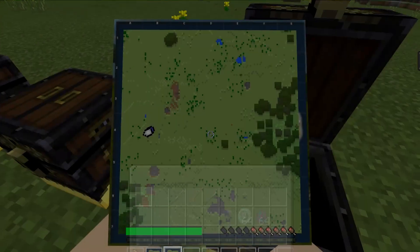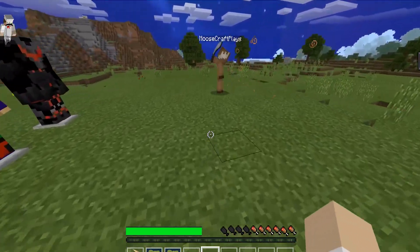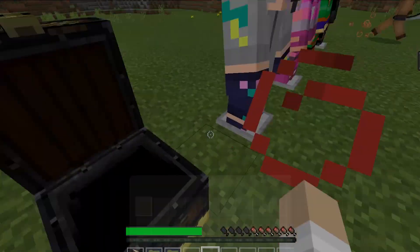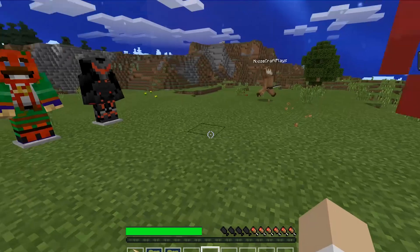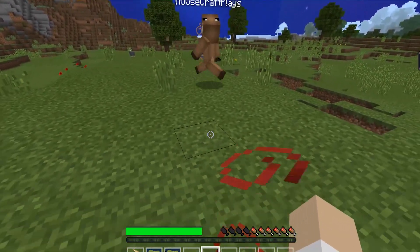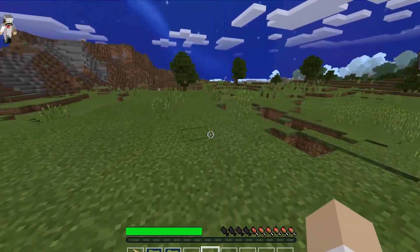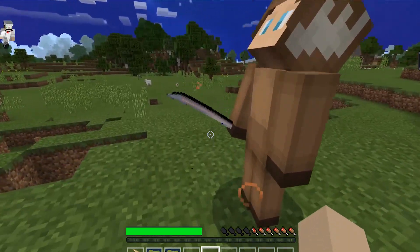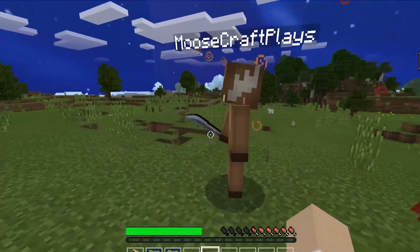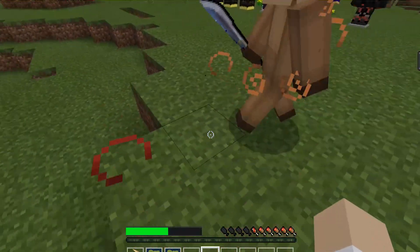They've got swords too! So all the swords we usually know about have now been changed into Fortnite-type swords. Well actually, Fortnite has no swords, but if Fortnite were to have swords they'd probably look like this. We have a machete, a samurai sword, a gold sword, and a diamond sword. Let's try them out!